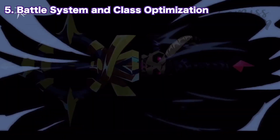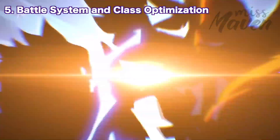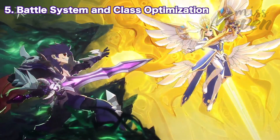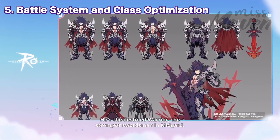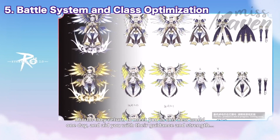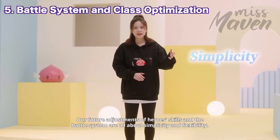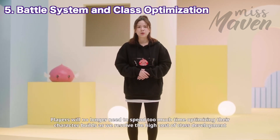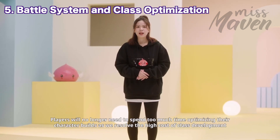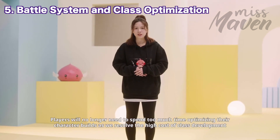Up next we have some battle system and class optimization in a future update. First is the creation of original hero classes, wherein you can play as Midgard's famous mentors such as Runemaster Thanatos and Valkyrie Raph Greasy. There are no details yet regarding this, but the mechanics will likely be similar to champions in MOBA games. Second is the revamp of class skills, which will reduce the need to spend too much time and resources in optimizing character builds. There will only be 6 core skills for each class, so timing a skill's activation will be more important.